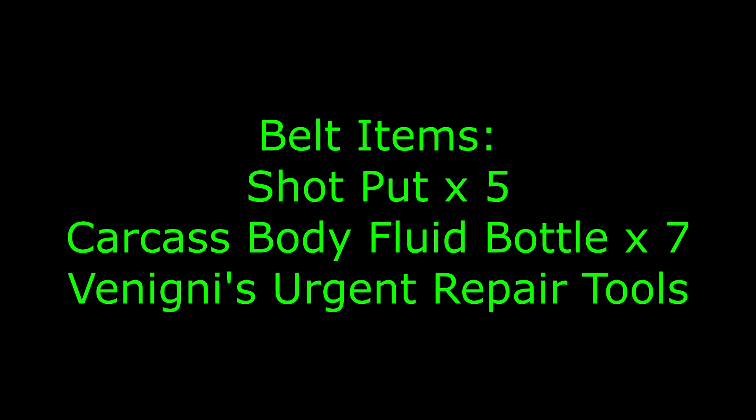Let's talk about the belt items. You're going to want five shot puts, seven carcass body fluids, and then a couple of Vanini repair tools — and that will be your three belt items. You can go to the Malin Black District merchant to buy those throwables. I used my Sad Zealot and Fallen One ergo, which gave me 30k, and that was enough to buy a lot. Because you're going to want a lot — if you're using seven and five each time, that's really going to add up, and you're not going to want to stop and ruin your flow by either farming or going to get more. So buy a lot ahead of time, and you should be able to knock this out.